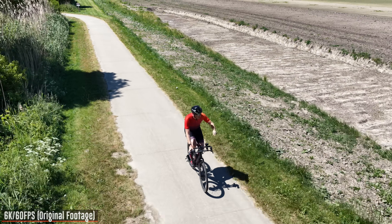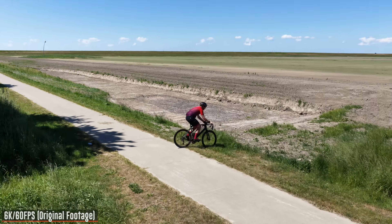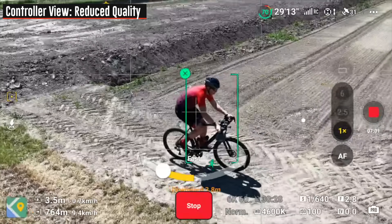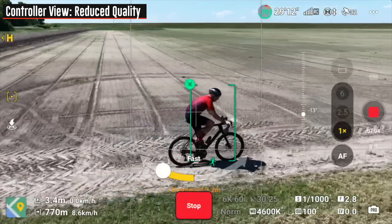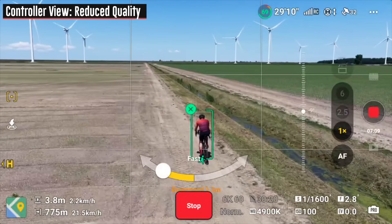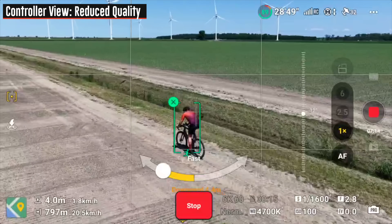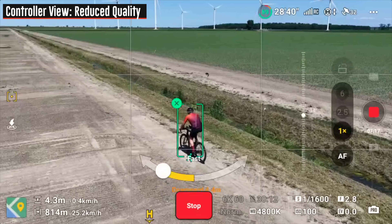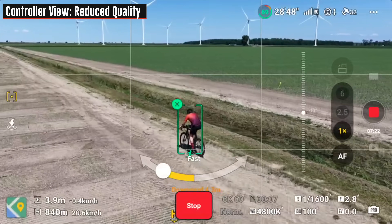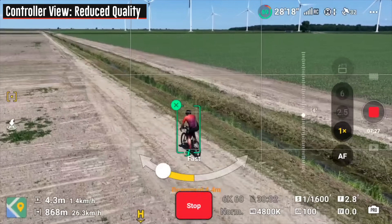I'm going to do a shortcut — that's why I got a gravel bike. Now at this point it should start rotating around me and shouldn't have any problems doing that. There's a little bit of wind but no obstacles and it's doing a good job. I'll bring up the speed once we get on the pavement. I'm surprised — it's not rotating around me right now even at only 24 kilometers an hour.